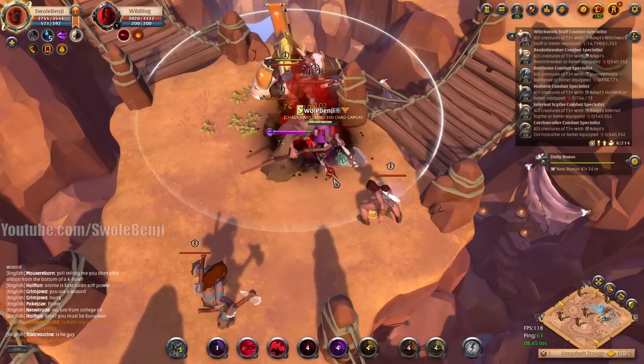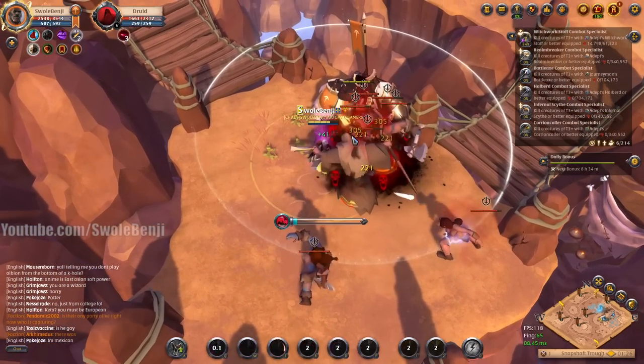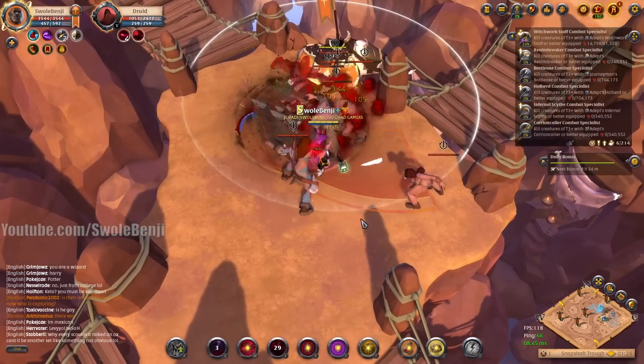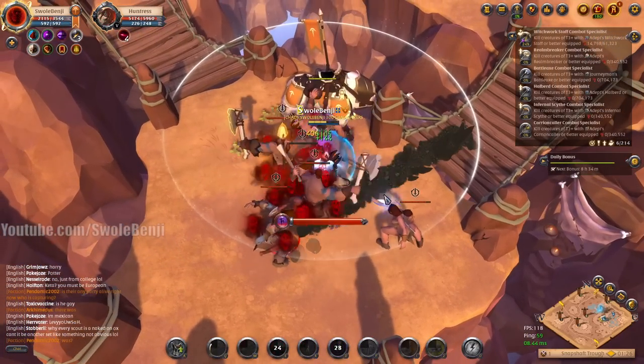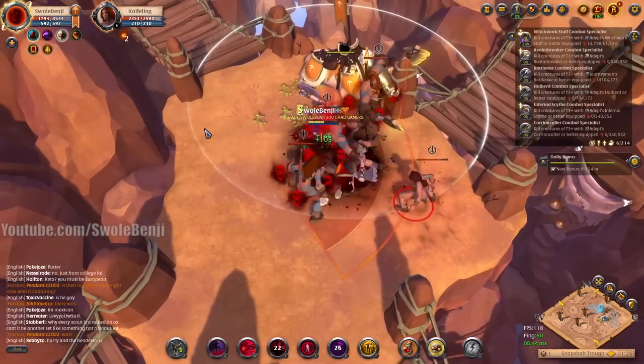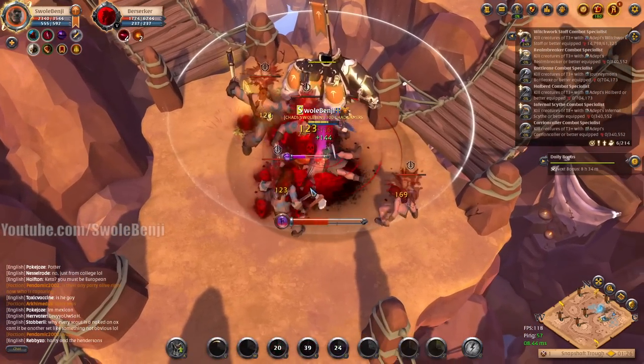Let's grab all these guys and get them nice and grouped up. There's an axe throwing lady and a little baby one — I'll just puddle them once to make sure they start taking damage. I don't want to loot right now. I'm losing some health, so I'm going to go ahead and use the hellion jacket.